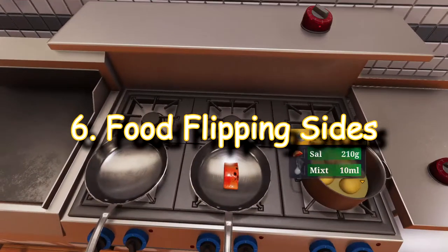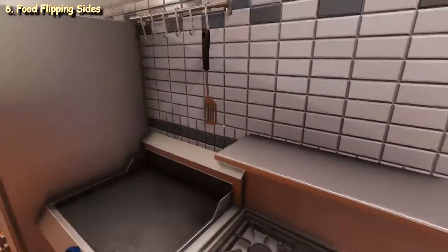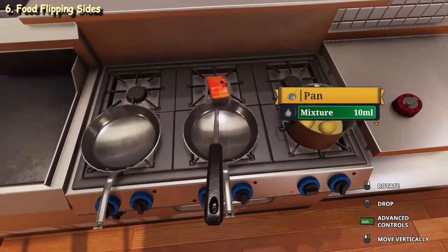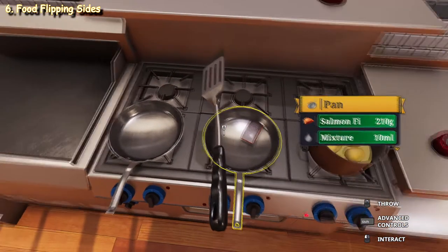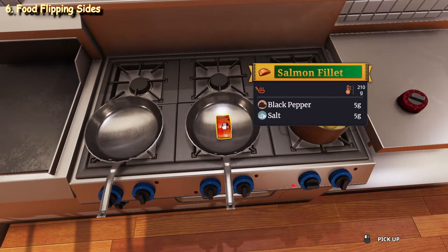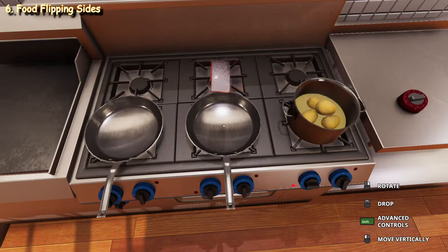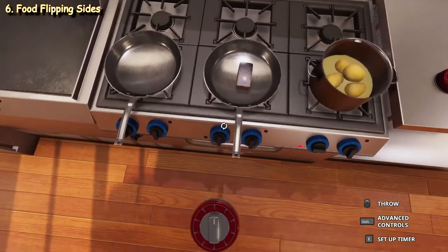Some foods need to be swapped over to their other side depending on the recipe — not every food needs to be flipped. If the food is still hot and we don't have heat-proof gloves, we'll need the spatula: click it, hold Shift, hold the right mouse button, and flip it around. This is one of the most finicky game mechanics in the game. I highly recommend getting the heat-proof gloves perk as soon as you have a perk available. With heat-proof gloves, we can pick up the food directly, hold Shift, hold the right mouse button, move the mouse to flip it, then use the middle mouse button to drop it — so much more convenient than the spatula.